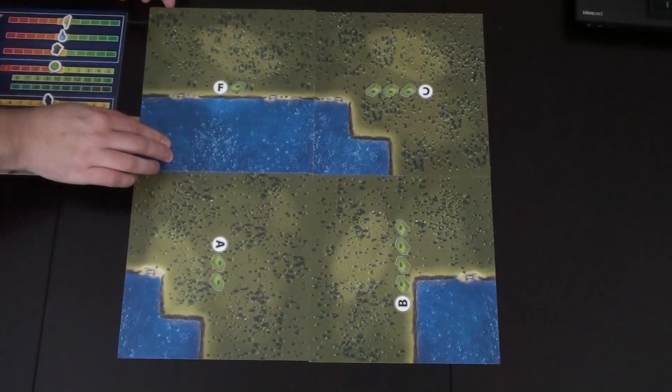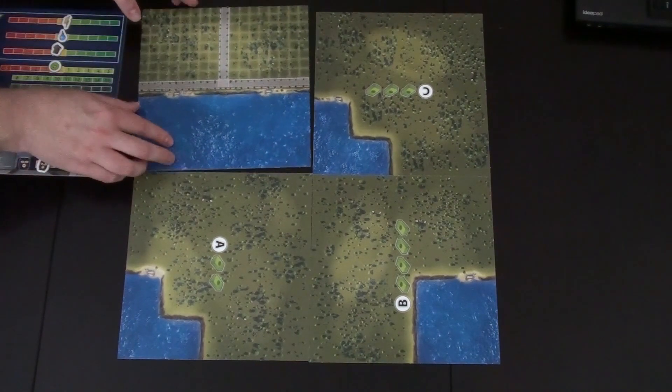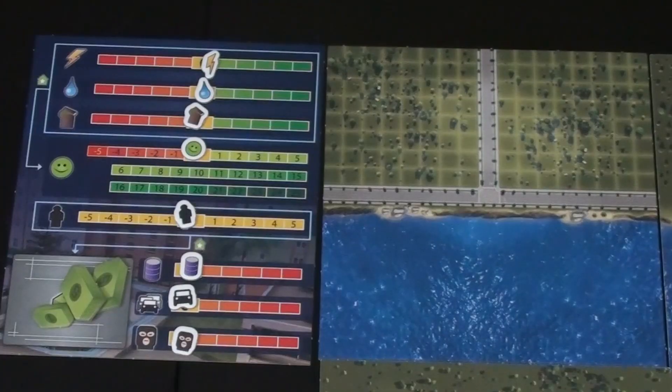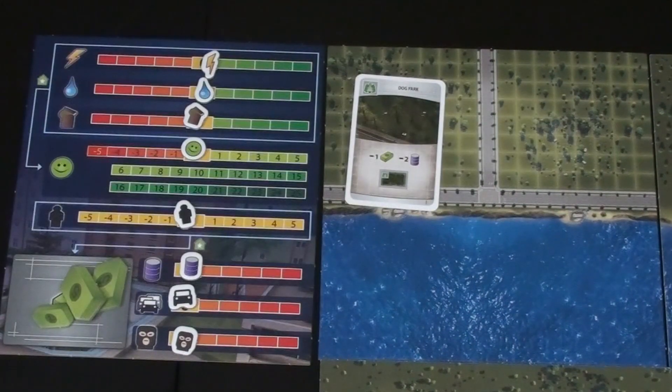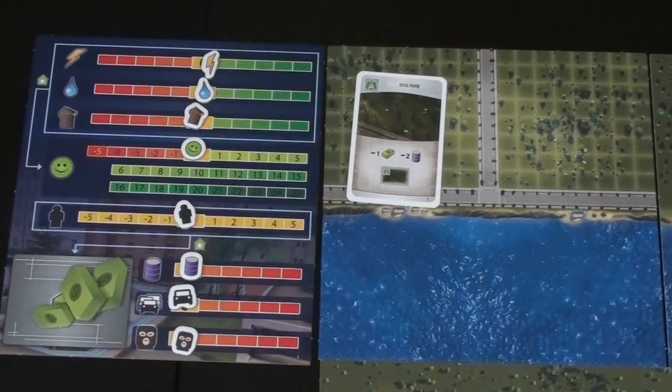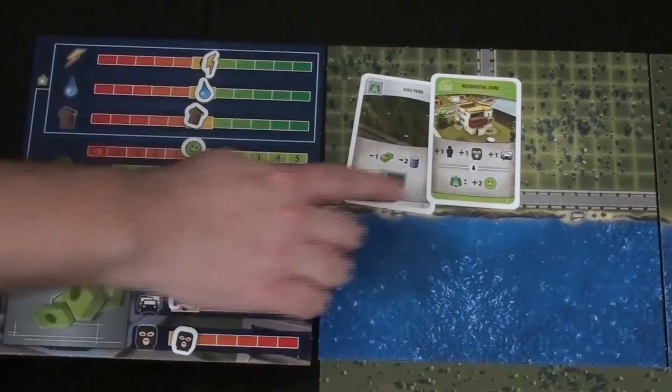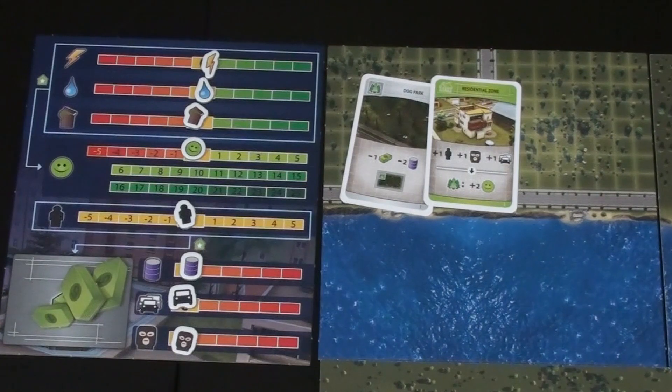Now to figure out what we're going to play. I have a dog park in my hand — costs one dollar, drops our pollution by two, and lets me put down a park tile. This is one of those tiles very useful for triggering bottom abilities. One of the other cards in my hand is a residential zone, and it says if I have a park next to it, I'll get two more happiness. So I kind of want to make sure I play those together at some point.